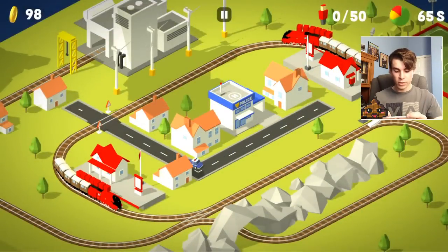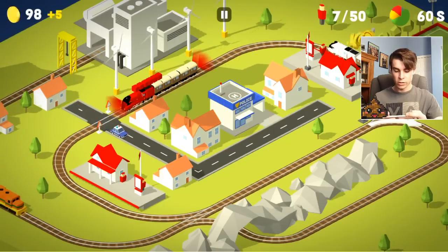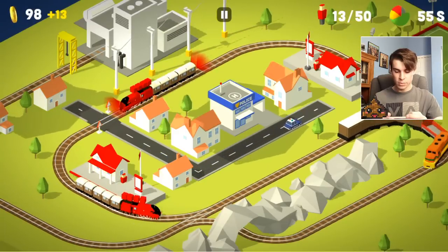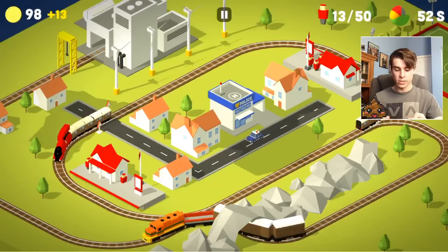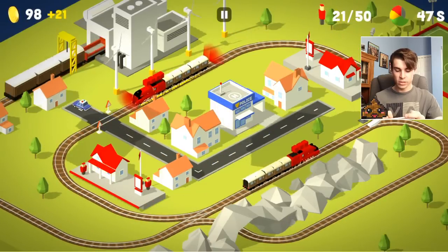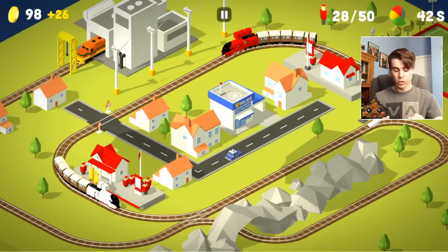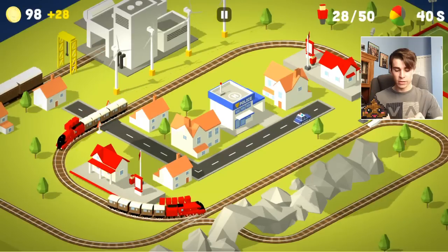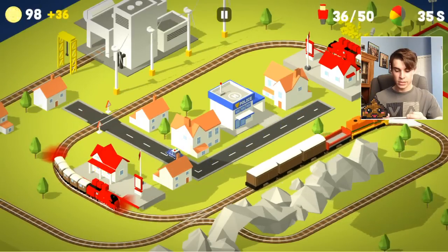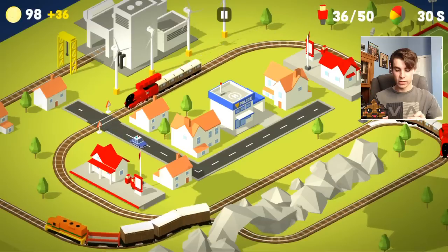Here we are loading up our passengers. Once again, we are going to have to stop that train, come over here, switch that track, have that move forward, drop off those passengers, switch this off before we continue on. This is definitely one of the harder levels, in my opinion, because you have a car to look after as well as a train. We are going to let this guy pass, then let this guy go forward. We are going to have to stop that train and then let it continue.